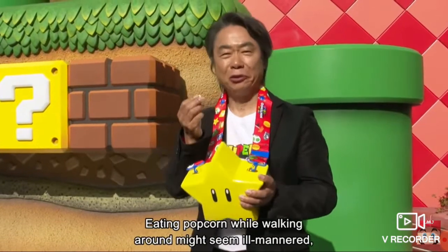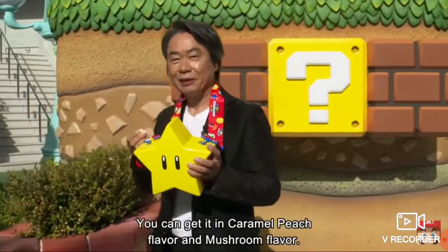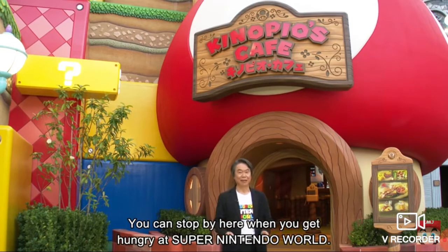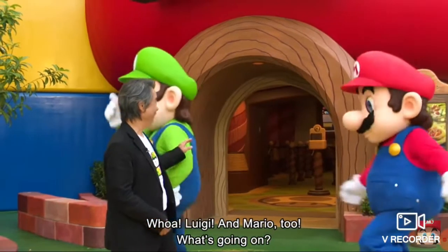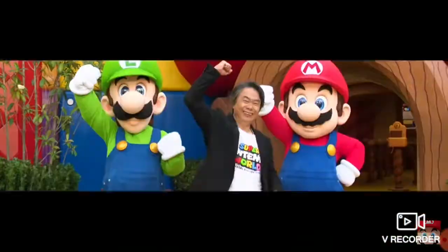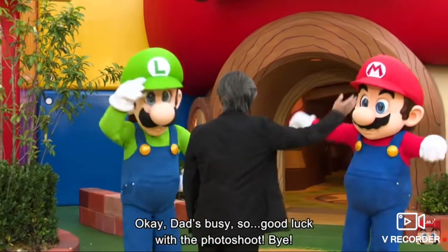Eating popcorn while walking around might seem ill-mannered, but this is a special popcorn that Universal Studios made. You can get a caramel peach flavor and mushroom flavor. This isn't the only original food here, though. You can stop by here when you get hungry at Super Nintendo World. It's called Kinopio's Cafe. Luigi and Mario too — what's going on? Oh, I see — you're doing a photo shoot? Let's take a photograph. Okay, ready — 3, 2, 1. Okie dokie. Oh my gosh, yeah, that was so good. Okay, dad's busy, so good luck with the photo shoot. Bye.